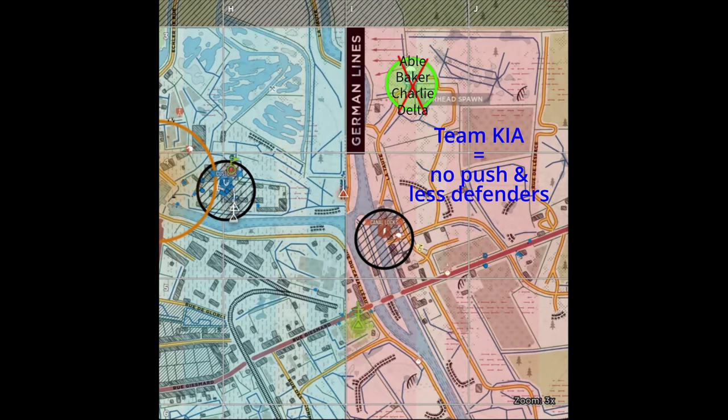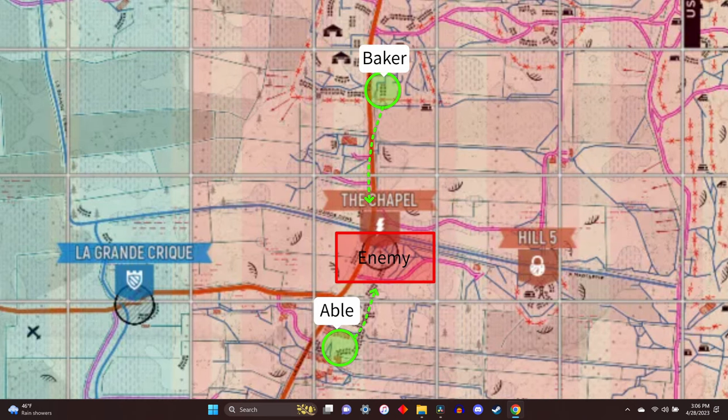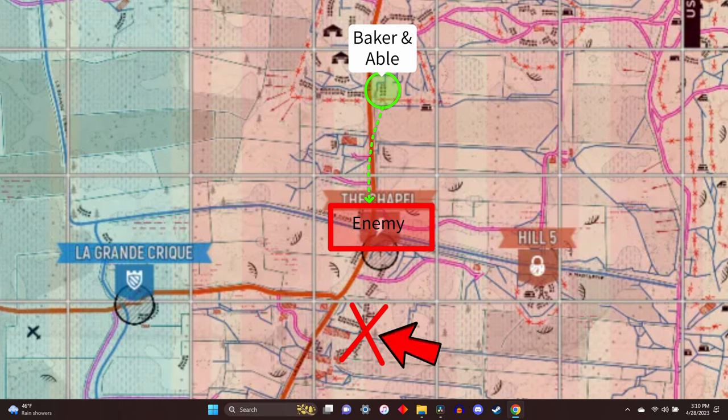Avoid entire team deploys on your airheads. If it fails, you could lose a large portion of your team for at least a minute and a half — don't put all your eggs in one basket. The second reason is you'll lose any advantage you have in other areas. For example, you'll have Able squad attacking from the south and they've stopped making progress, so you send in an airhead for Baker squad to join from the north. But instead of just Baker squad spawning there, both Baker and Able spawn in — now you've lost the attack in the south. What could have been a nice pincer move is now just a single front fight. Always make sure you know who you want spawning on the airhead and direct your squads accordingly. If the first squad or two spawns in safely, you can always direct more squads to spawn there in the next couple waves.